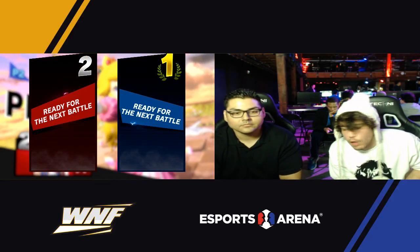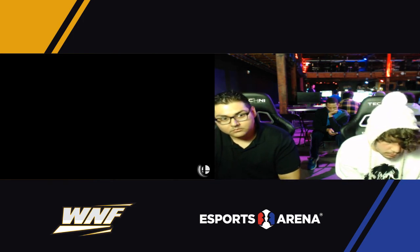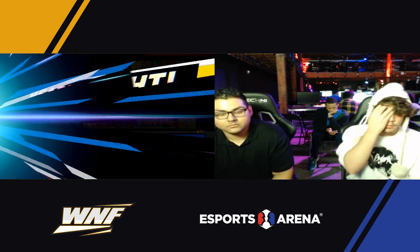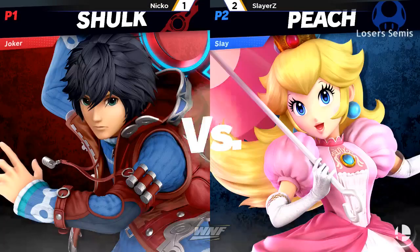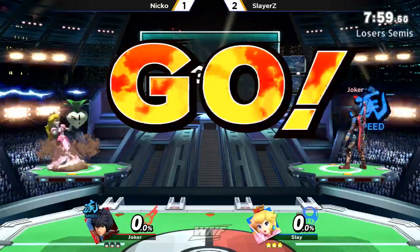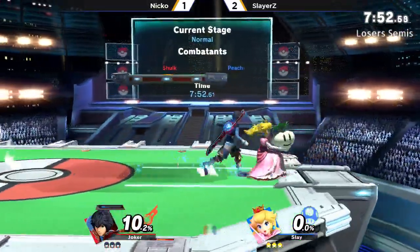Pretty convincing game-win to be honest. Slayers on his counterpick — he's definitely showing why he wanted to use Final Destination. Just get rid of all the platforms, limit the possibilities of where Niko can land, and then just continue to trap him over and over.